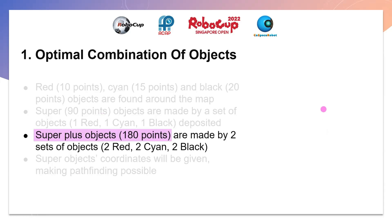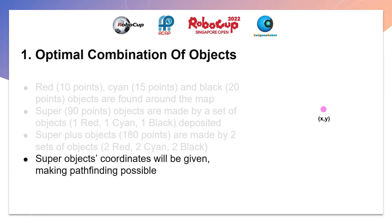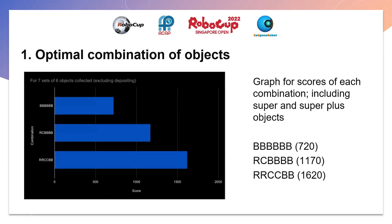Super object coordinates will also be given, which will be very useful for the robot to pathfind. This is a graph showing the scores for each combination — R for red, C for cyan, and B for black. Super objects will be picked up in this calculation as well. The one set with normal super objects gains 450 more points than full black. The two sets with super plus objects perform significantly better, with 450 more than RCBBB. So we aim to get RRCCBB and collect the super plus objects.